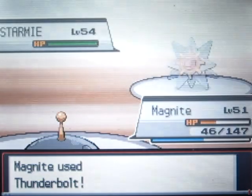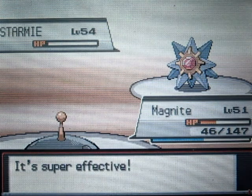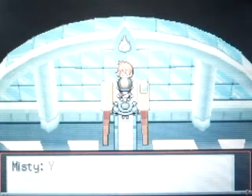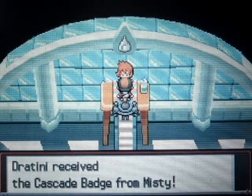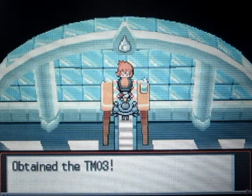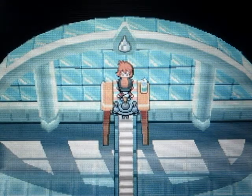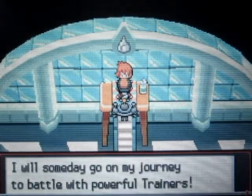That was a really good battle against Misty. She's actually a really strong gym leader, so don't underestimate her. We got our 12th gym badge — the Cascade Badge! And we're also going to get the TM for Water Pulse. It's not that great of a move at this point in the game because it's not that powerful, but the good thing about it is it has a 20% chance of confusing the foe. You probably don't want to teach that move at this point in the game.